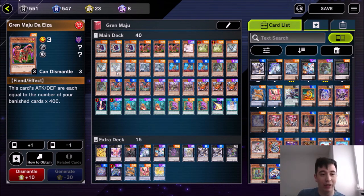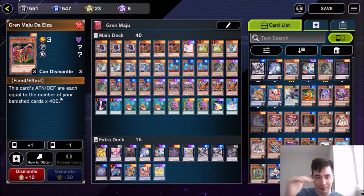This card came out so long ago and it reads like an old card. It's got three lines of text — one sentence, three lines. You know it's an old card. All it does is it gains attack and defense equal to the number of banished cards. That's it. But this guy can get some crazy high attack points. And I promise you, when you play this card and attack with like a 12,000 attack monster, you will be sold by this deck. It is so much fun.